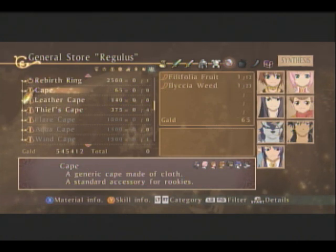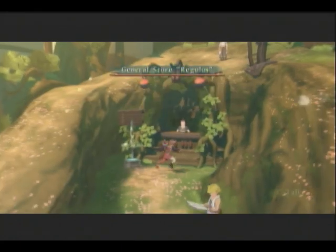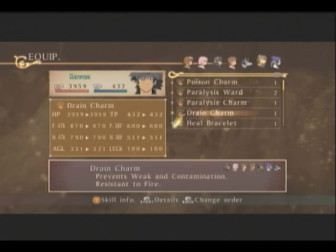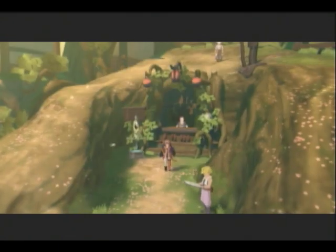But we need a regular cape first, so let's get one of those. Let's give Raven that wind cape. It gives him wind resistance and increases his physical and magical defense. So that's why I want him to have that.